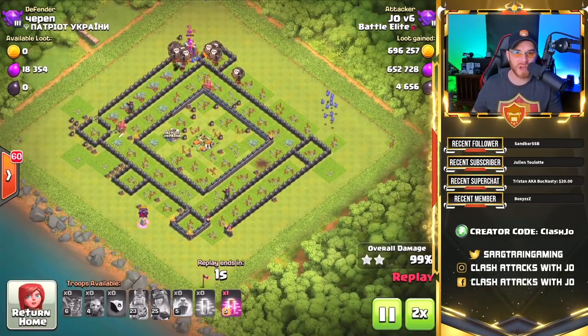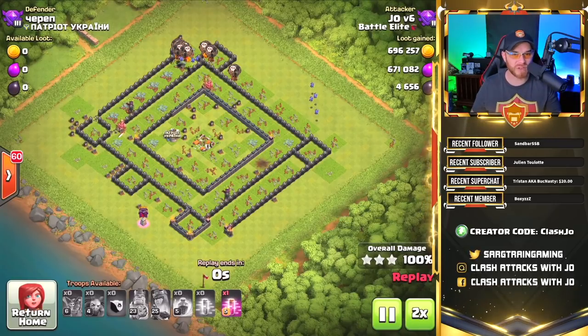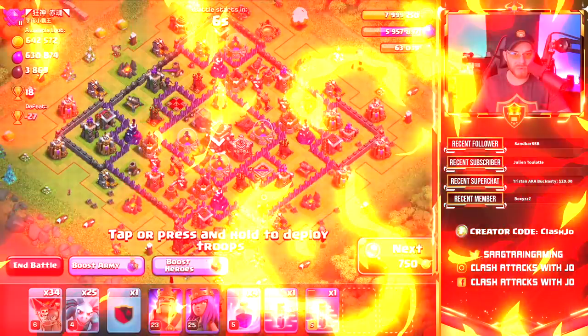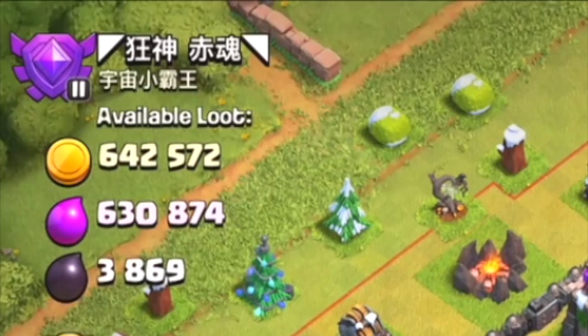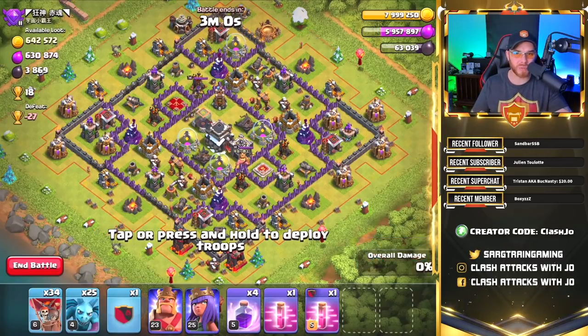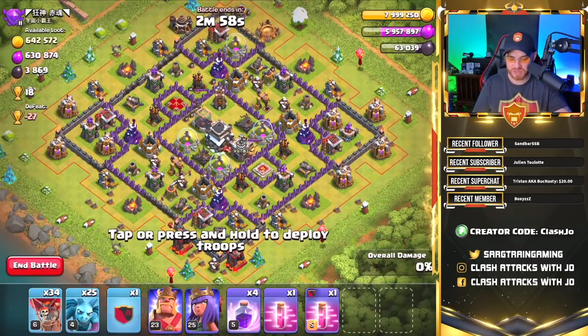We're going to do a live raid so you can see the army for yourself, and we're going to see if we can find some decent loot, because I am doing some dark elixir farming today. There's your army right there. We got ourselves a nice dead base here with 642,000 gold and 630,000 elixir with 3,800 dark elixir.